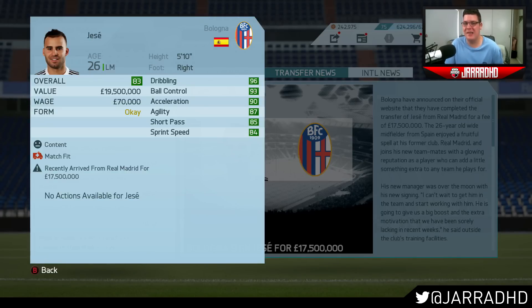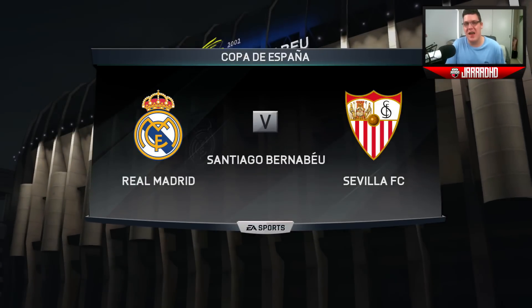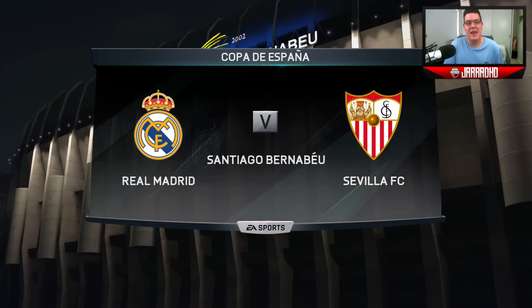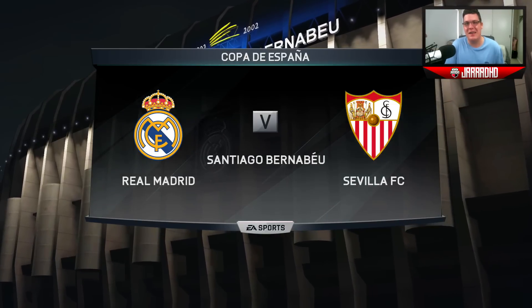We have sold Jose Rodriguez to Bologna for £17.5 million. We're getting all this money in, but it doesn't look like we're doing much with it — I'm interested to see what the board is cooking up. Here we go: the Copa de España quarterfinal first leg. It is a big opponent in Sevilla. Let's see if we can down them.